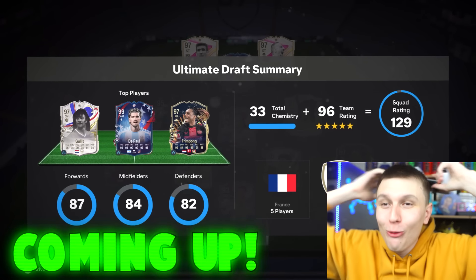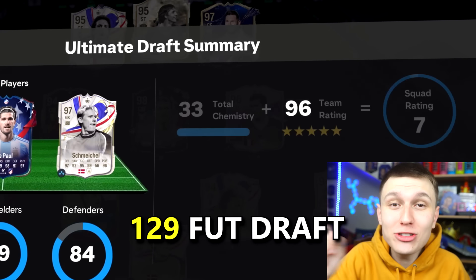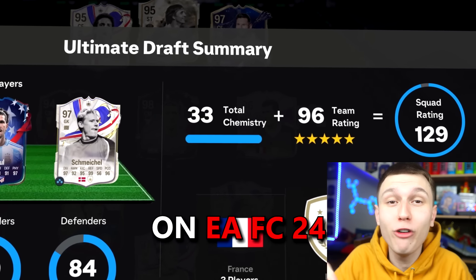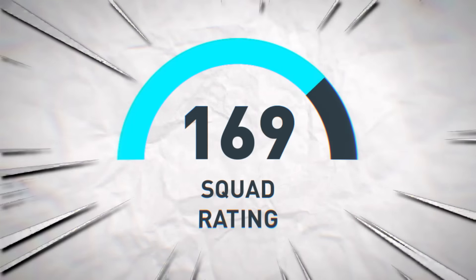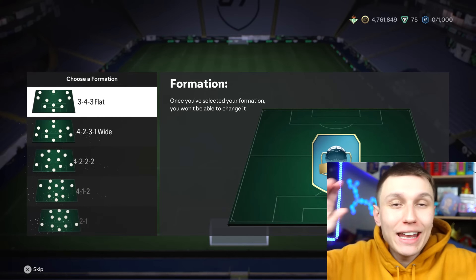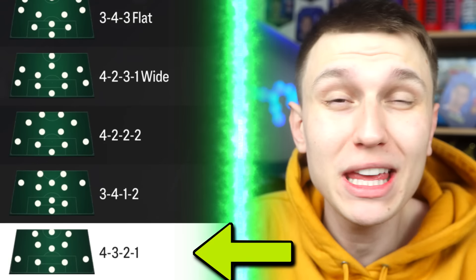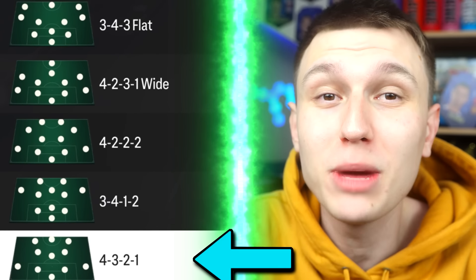Let's go baby, we finally got a 129 foot draft! I finally got a 129 foot draft on the EA FC 24, which would be a 196 foot draft in old FIFAs, and it genuinely might be the best foot draft on the whole of YouTube. We are getting this 129 foot draft right now, and hey, the 4-3-2-1 could be the formation to do so.